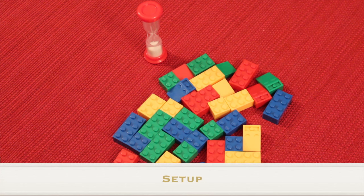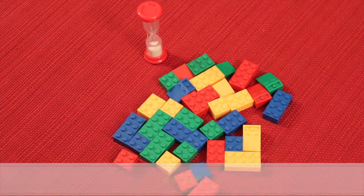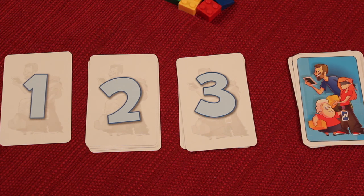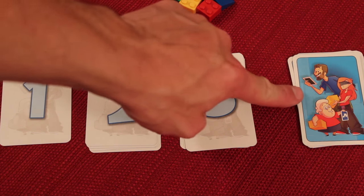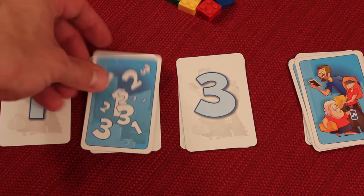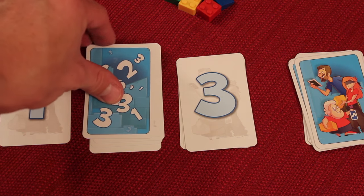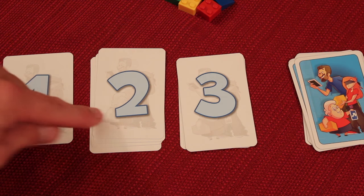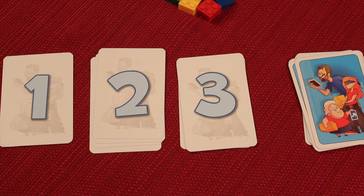In setup, first lay out all the blocks in the middle of the table so everybody can reach them, along with the timer. Next, separate out the different types of cards. These are called the rule cards — shuffle those and place them face down. The remaining bluish cards you'll flip face up and put into three piles: ones, twos, and threes.